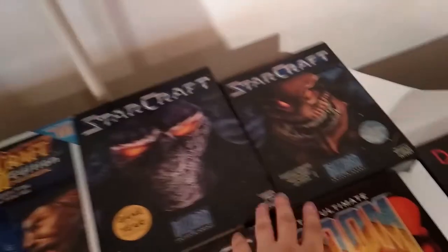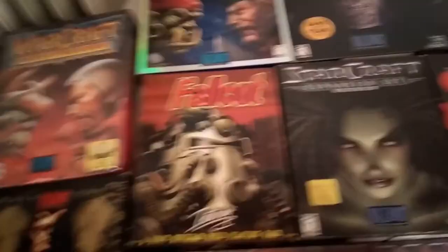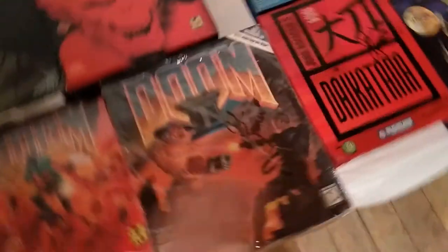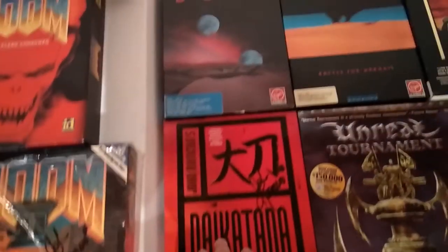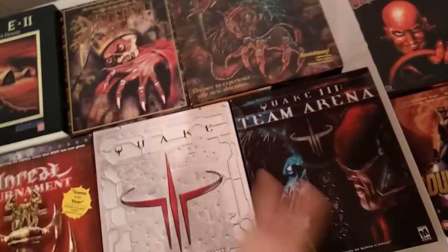You can also see the StarCraft games here in different editions, and the expansion pack of StarCraft. Also Fallout here with this amazing box art. Also Doom games, and Diablo 2 and the original Diablo. Some of them are open boxes, some of them not — I just don't want to scratch them. Daikatana — never played it but heard of it. That's Doom and Doom 2 and Unreal Tournament in different editions — the Game of the Year edition and the original. And also Quake 3 Arena and Quake 3 Team Arena.